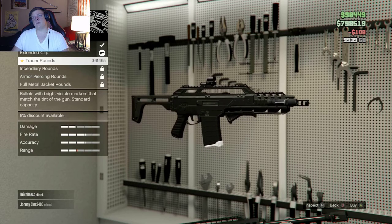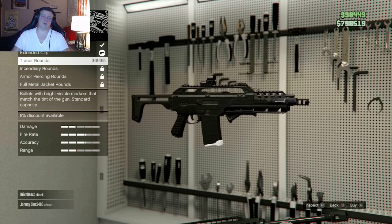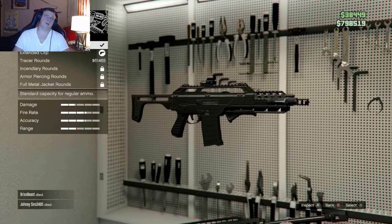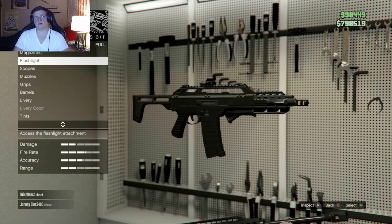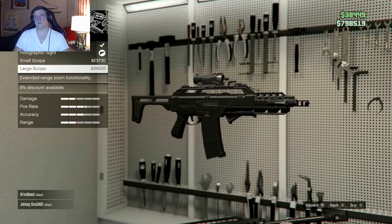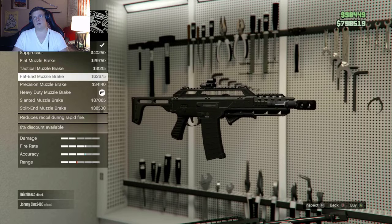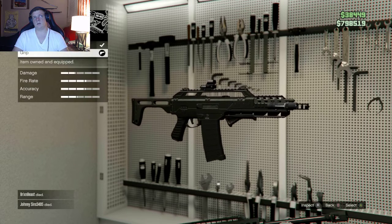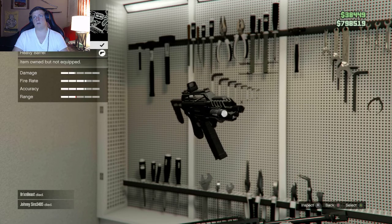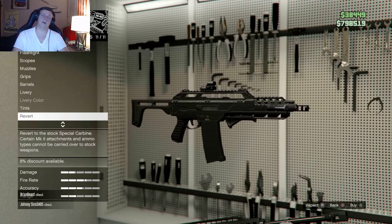The tracer magazine — you know it's a tracer mag because it will have a white bottom to the actual magazine. It has a decrease in range when you use these types of rounds, so I wouldn't recommend using them. You do get the flashlight on the side there. You can add a holographic scope, small scope, or large scope — I have the holographic sight. You can add different muzzle brakes, a grip to the front, an upgraded barrel, a livery, tints, and you can revert back.